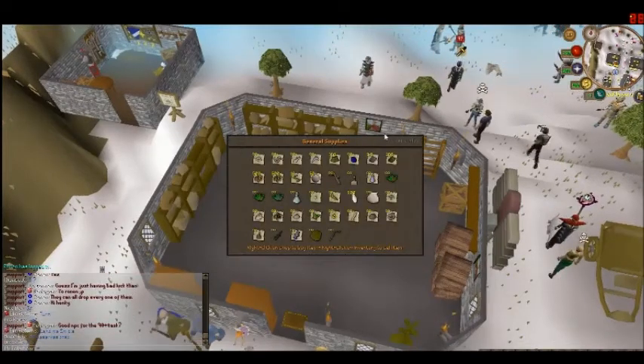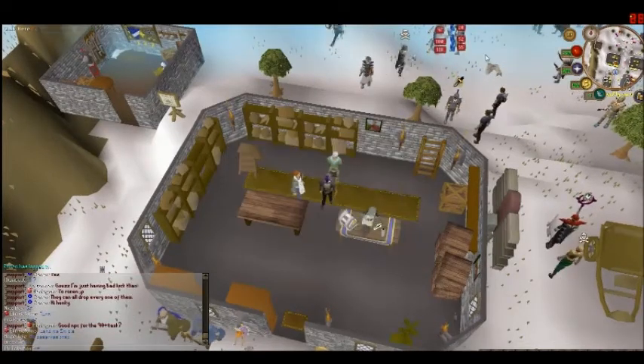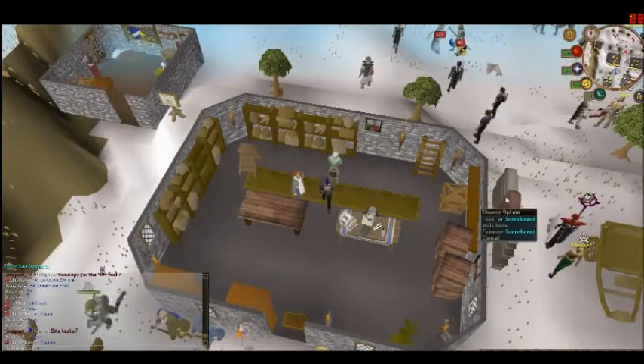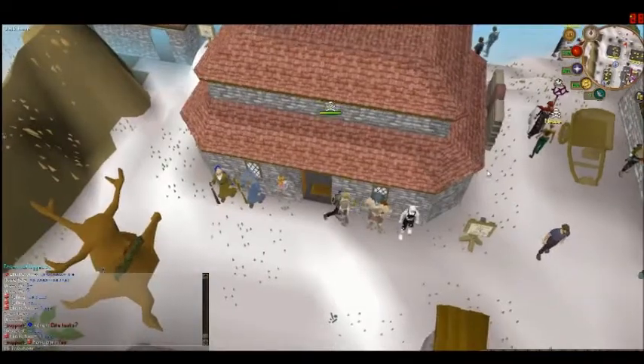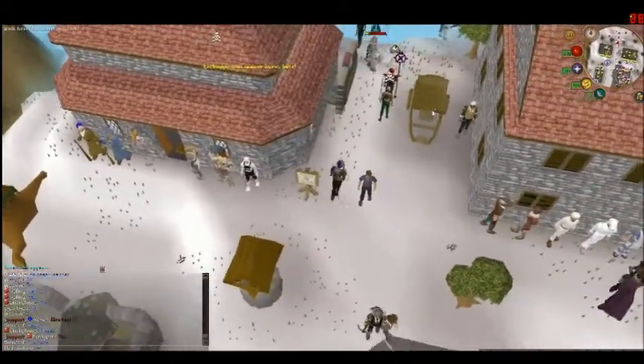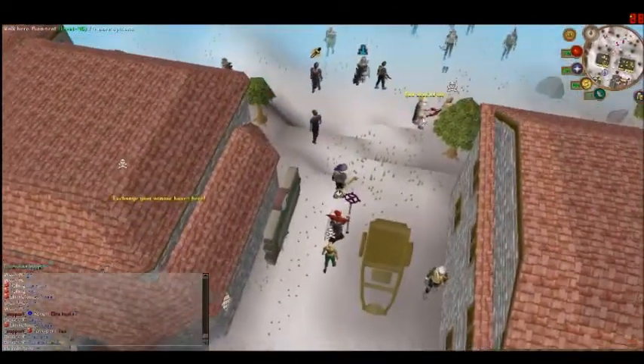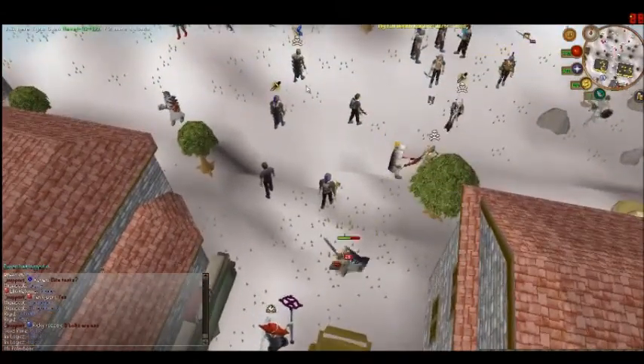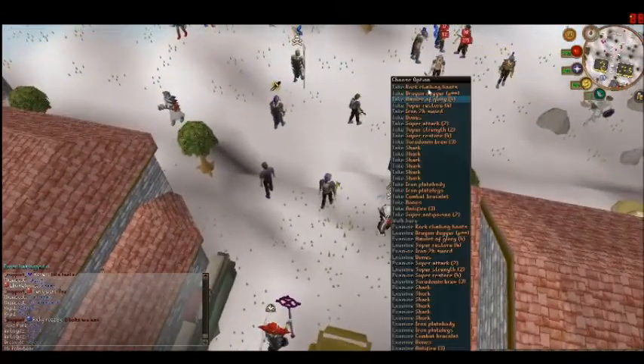There's another shopkeeper, and then over here is where you can — that's where you can PK. I think it's when you pass this side, probably shouldn't go fully in — yeah, so you can just go in there and start PKing and stuff.